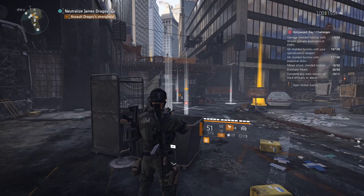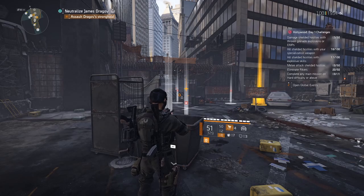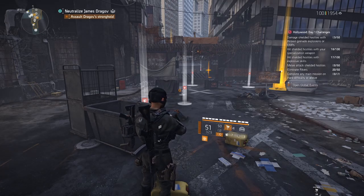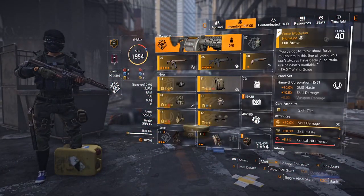Damaging shielded hostiles with thrown grenades, explosions, or EMPs is going to take a bit more attention — use the EMP more and pick up the grenades that are dropping everywhere. Using the Mad Bomber chest talent might make it a little easier, or you could put on Acosta's Go Bag to hold extra grenades without sacrificing too much damage in a skill build.